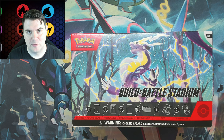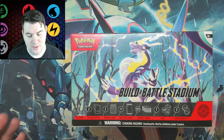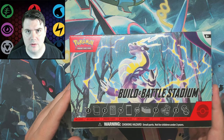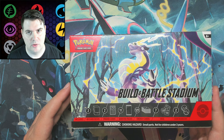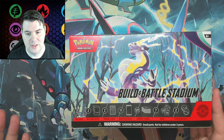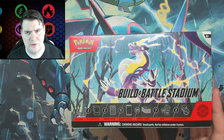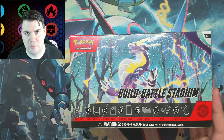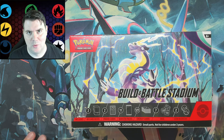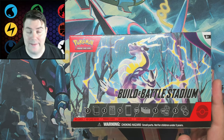Welcome to Casual Cards, my name is Ben, and we have a lot of Build and Battle products to open for Scarlet and Violet. I actually had these for a little bit now, but they usually come out between two to three weeks after the set launches, which I don't really understand — why not launch it when the set comes out for everybody else?